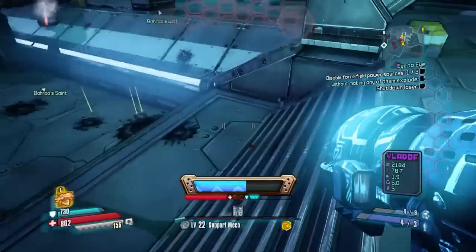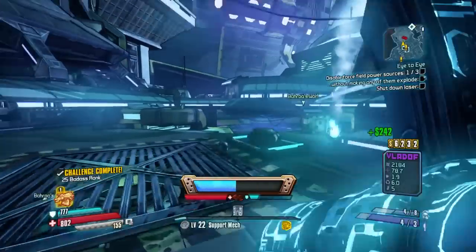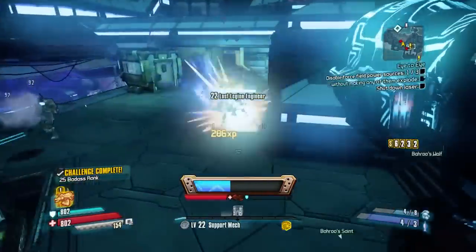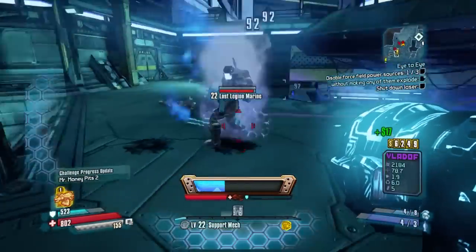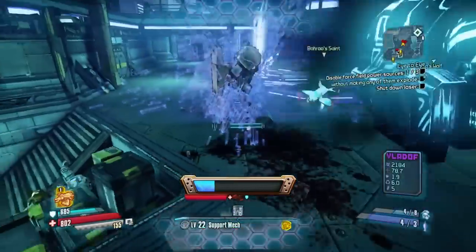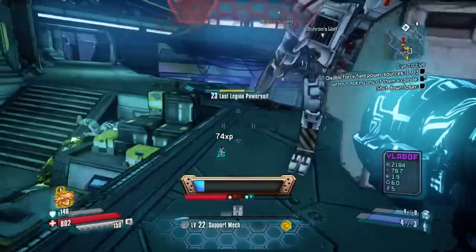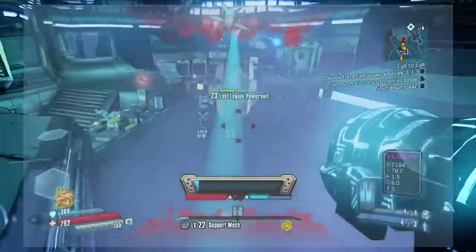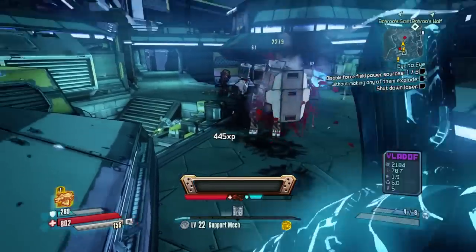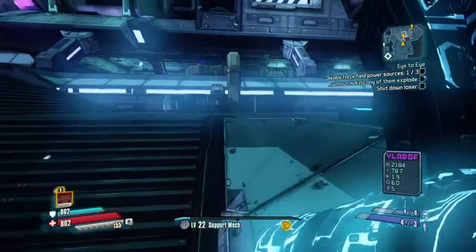Now this isn't the most broken combo in the game because Vladoff rocket launchers aren't the most powerful — they're actually one of the weakest. So it's not necessarily game-breaking. As you can see when I try to take out the power suit, I can take that out a lot faster with just a normal laser.